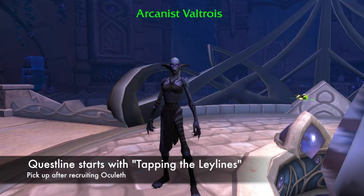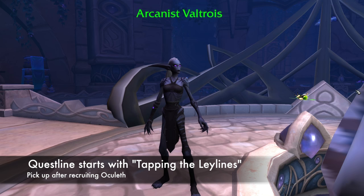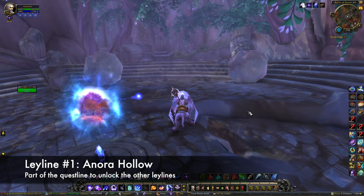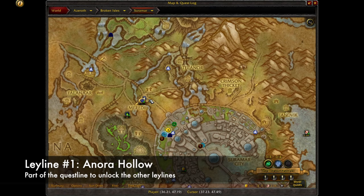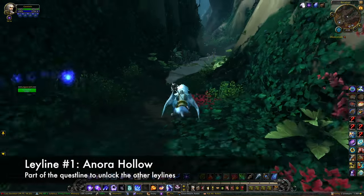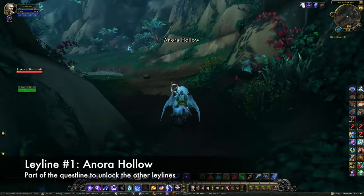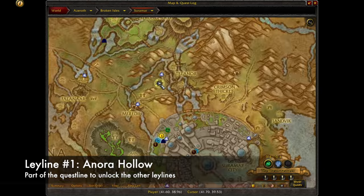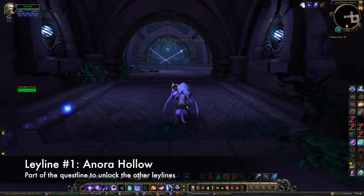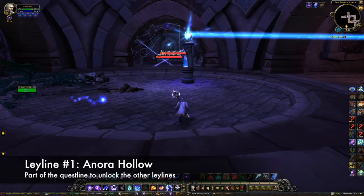So let's get started! Just like with the portals, you'll need to recruit another Nightfallen character before you can start working on the Leylines. This time you're going after Arcanist Valtois. Once you complete the questline to recruit Oculith, you'll get another quest called Tapping the Leylines, which will ask you to go to Anora Hollow and check out the Leyline station there. Start from the Runes of Eluneth, which is directly above Shalaran, head across the road, and a little way up the path you'll come to a fork. Take the left road down into the canyon, follow it all the way, and you'll enter Anora Hollow — that's where you'll find Valtois. Once you meet up with her, you'll head inside the station, she'll explain a little bit about the Leylines, and she'll ask you to solve a puzzle to activate station number one, Anora Hollow.